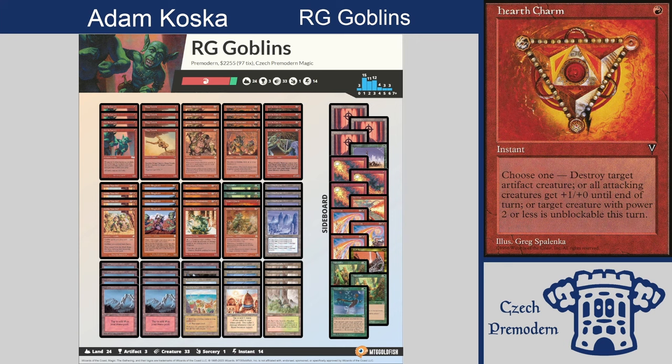I like Monoblack — it's a deck that has been resurfacing every couple of years in Magic. Sometimes it's better, sometimes not so much, but there are people who will try it regardless. It's a cult. The one disadvantage is that Premodern is a format that doesn't rotate — you can't wait for more good black cards to be printed. It is what it is.